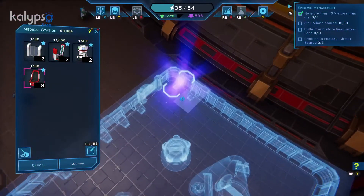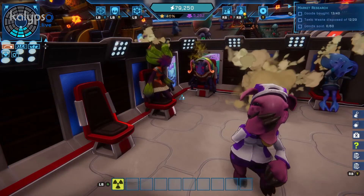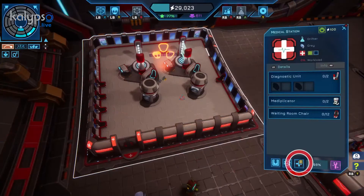The last thing we need is enough waiting room chairs. Confirm your medical station and the fuzzies will set it up immediately. Of course, you can also save your creation as a blueprint.